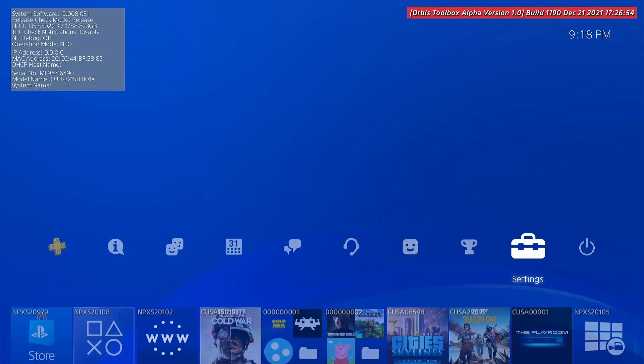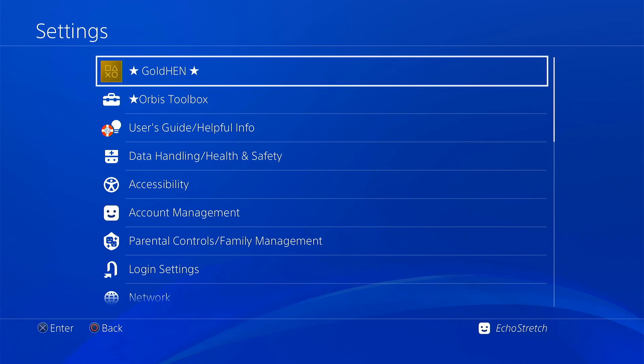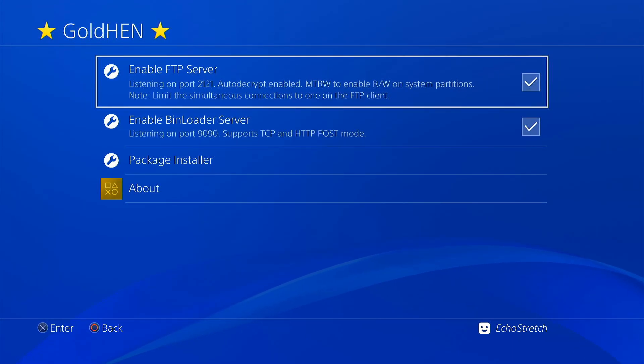As you can see, Orbis Toolbox is loaded up. If we go into our settings, we can see GoldHEN is there as well. Our bin loader server and our FTP are enabled.